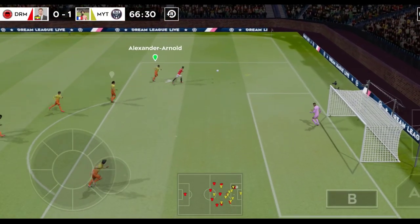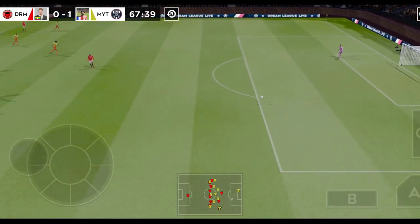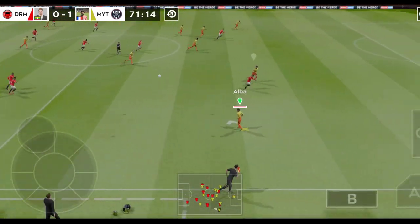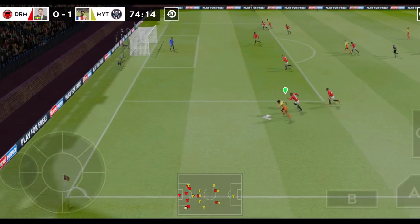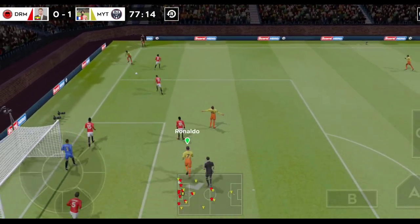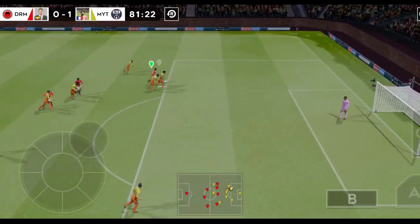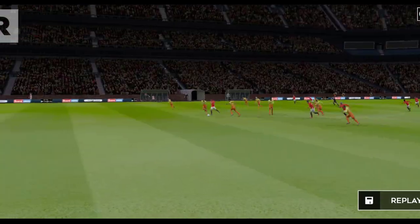And the coach is changing things around. They just can't seem to get into this game — they need to press higher upfield to start creating chances again. A short goal kick there. And with the defender now. De Gea picks it up. Now De Bruyne. Neymar — rocketed into the top corner. And here's a build-up to that great goal.